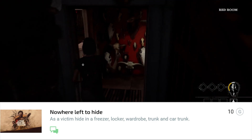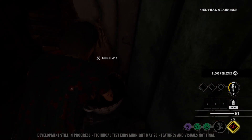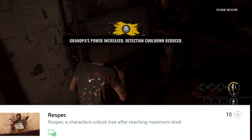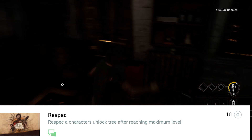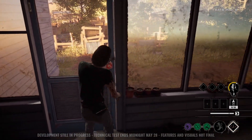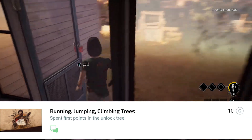'Nowhere Left to Hide' — as the victim, hide in the freezer, locked wardrobe, trunk, and car trunk. It doesn't say all in one match, so it probably happens over time. 'Jump Down a Well' — jump down a well a certain number of times in total. 'Prep Prep Prep Prep' — prep a character's loadout to the maximum level.